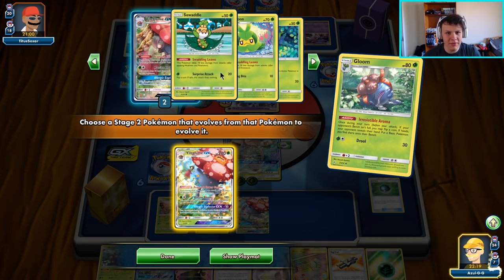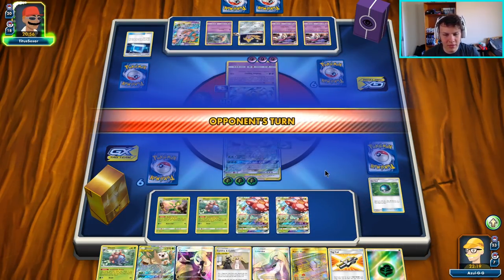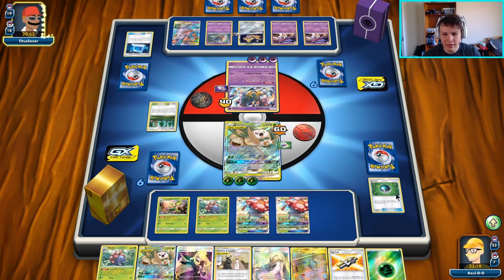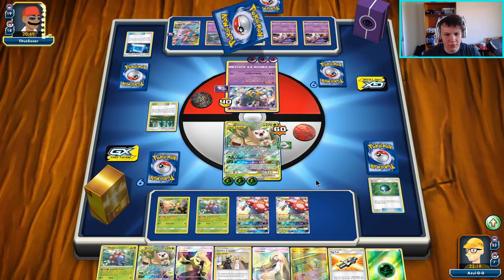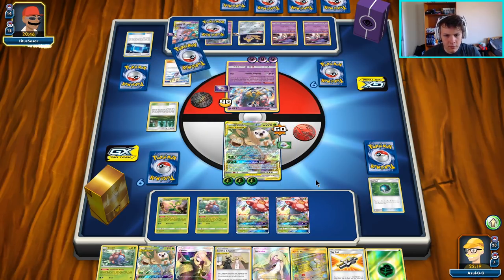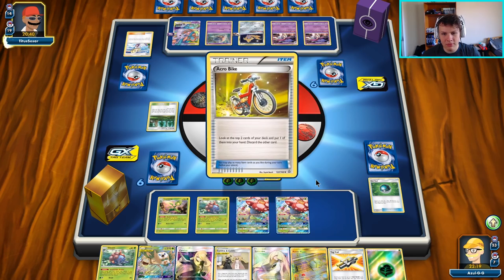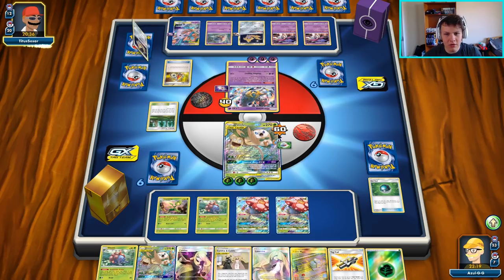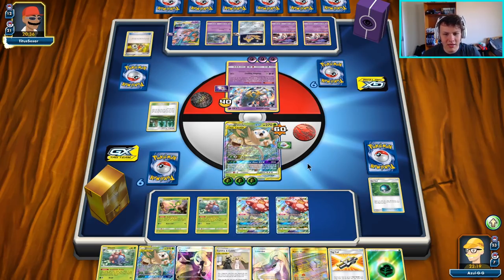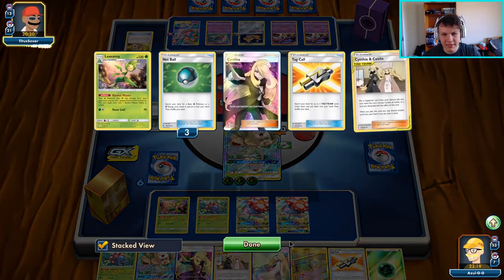We can even get out another Vileplume if we want to later on in the game — don't need it right now so we're not going to do it right now, but later on if we do want to get out another one we can. Now we're basically just looking for our Pokémon Center Lady to make it even that much harder for our opponent to deal any damage to us on any given turn. Just looking for the Pokémon Center Lady so we're just going to keep digging with Cynthia and Caitlin here.